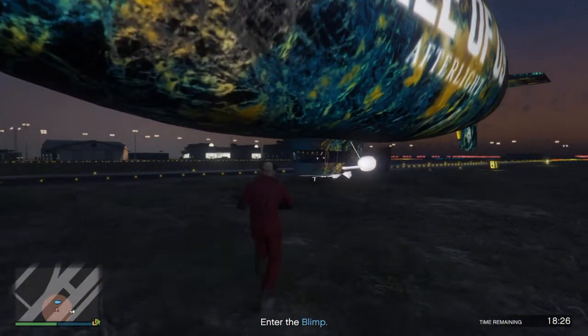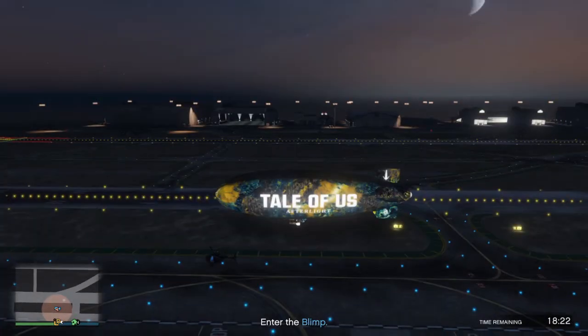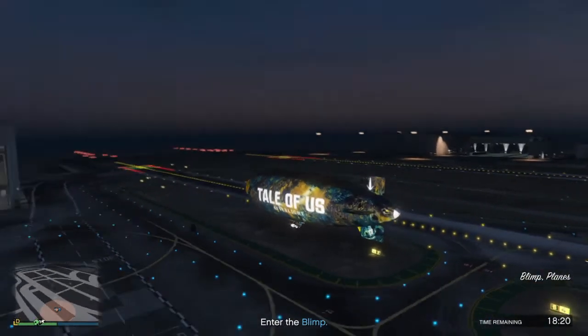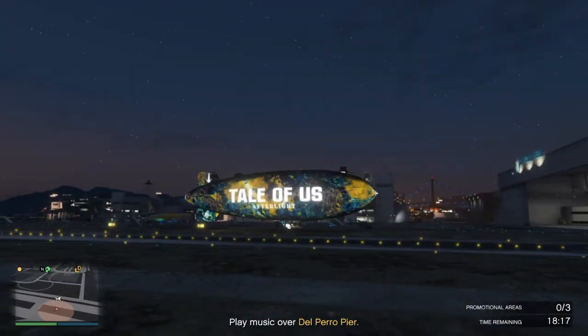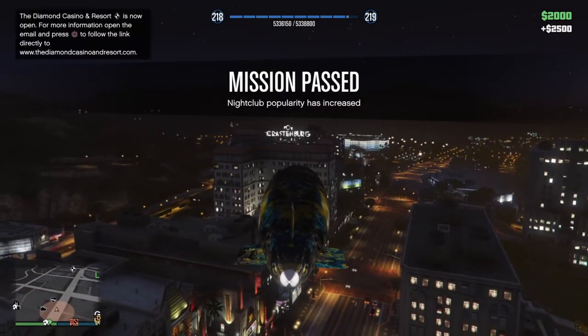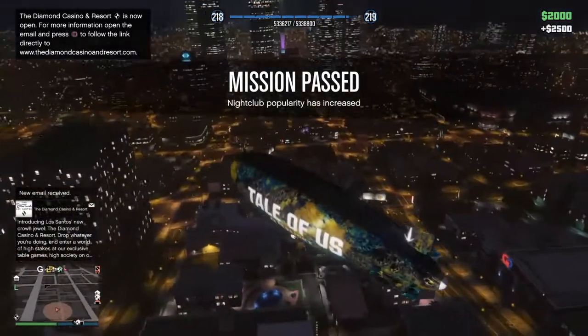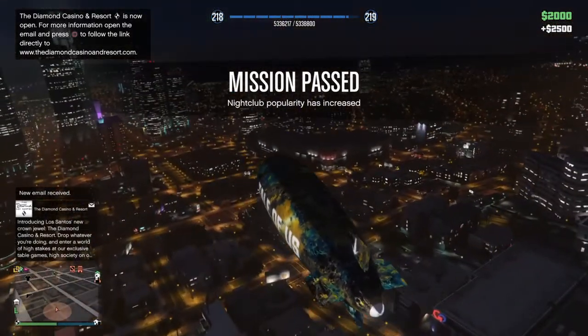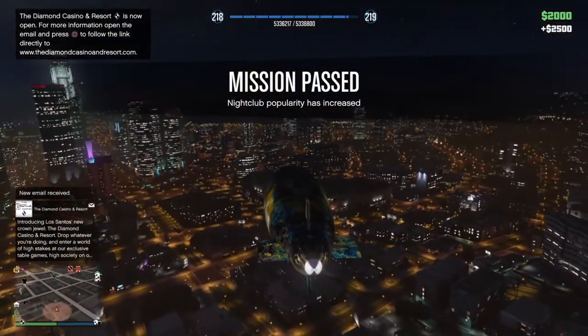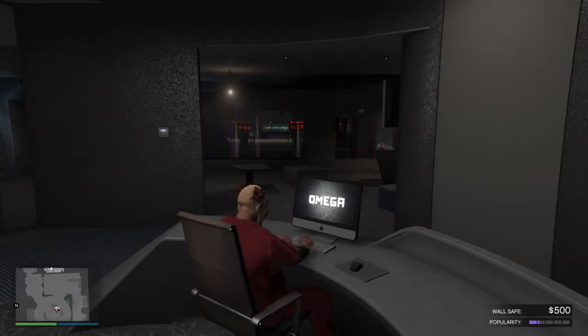When you press 'promote the club' you can get different missions — for example, one where you go around Los Santos putting up posters, or one where you hop in a blimp, go to three different locations, and play music. They don't take long, but the problem is they're not really worth it. As you can see, I finished the mission and drove back to the nightclub — my popularity only went up by a bar and a quarter max. It's just not worth it.